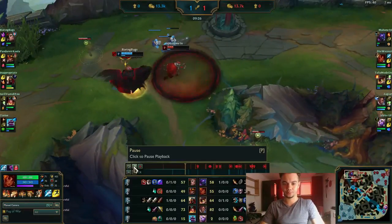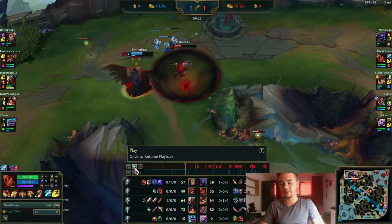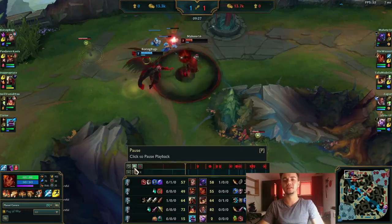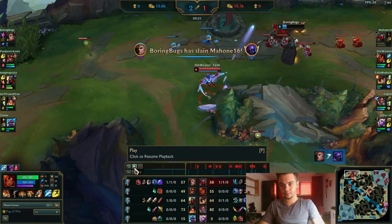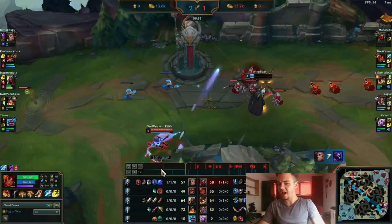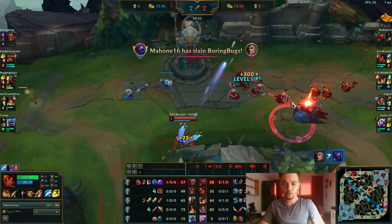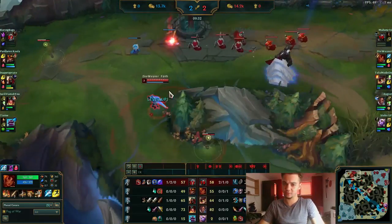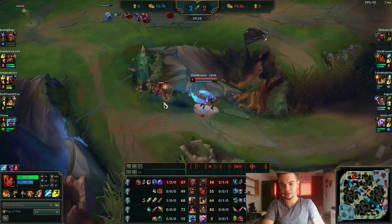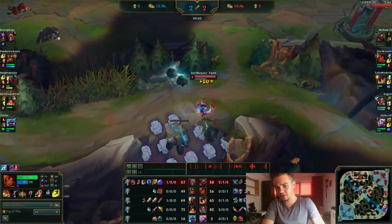Here I observed that Soraka pinged Jax to go in because she had her ultimate. He went in but died. But because I hit that Q, I actually helped Jax without getting the kill — with just one Q hit, he killed Swain. Maybe Swain would have left anyway, but getting that kill for Jax was a very big thing.